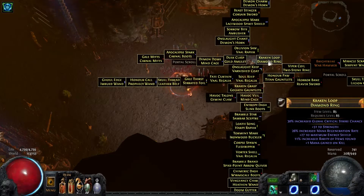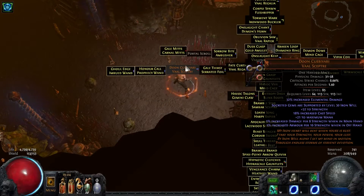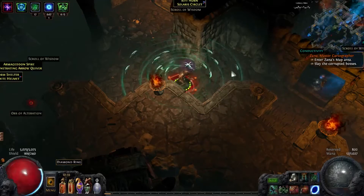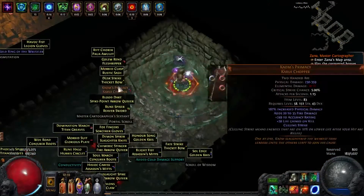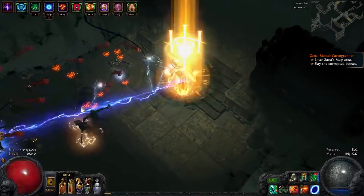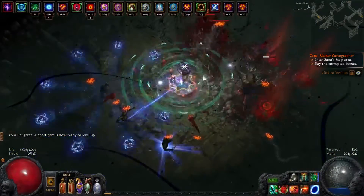You get a ton of jewelry — item level 85 jewelry. And then uniques, usually a couple. Get stacked up, bust in there. Bosses spawning all over the place.